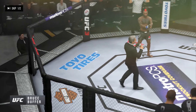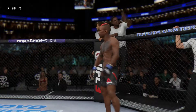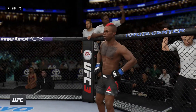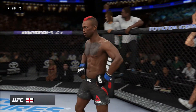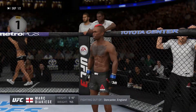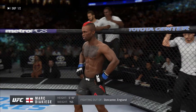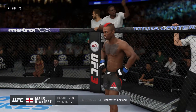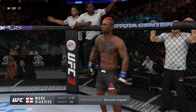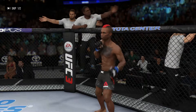Ladies and gentlemen, this fight is three rounds in the UFC Lightweight Division. Introducing first, fighting out of the blue corner — a kickboxer holding a professional record of 12 wins, two losses. He stands 5 feet 10 inches tall, weighing in at 155 pounds. Fighting out of Lancaster, England: Marc 'Bonecrusher' Diakiese!